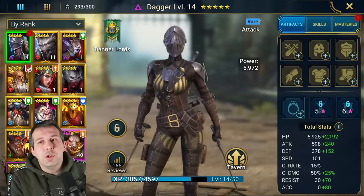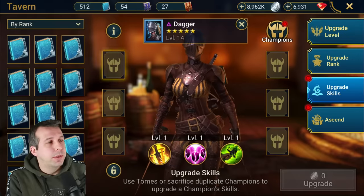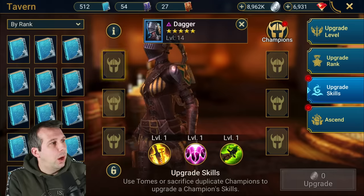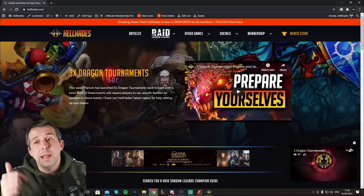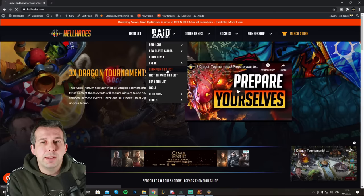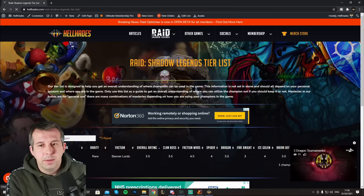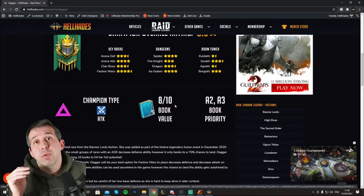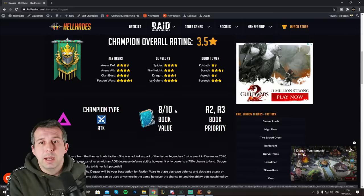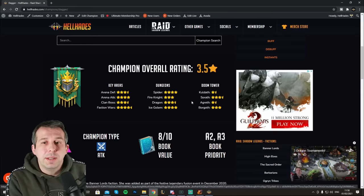Before you decide on a champion to use, you need to take into account: do they need books to be good? On my website, hellhades.com — I'll link it below — if you go into the champion tier list and look up Dagger, I have a guide around how much value you get from books. For Dagger it's an 8 out of 10 — it's going to be a really strong improvement if you get books on this champion.